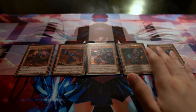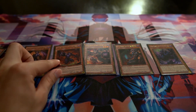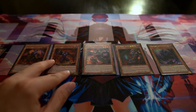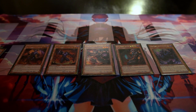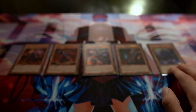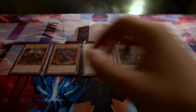For the other one-of Burning Abyss monsters: Cir lets you target a set spell or trap and return it to the hand. Libic special summons a Burning Abyss from your hand with negated effects. Barbar does burn damage — banishing up to three Burning Abyss monsters to deal 300 life points each, up to 900. Alich negates a monster's effect on the field. Rubic is the tuner, which helps with Crystron Halqifibrax.